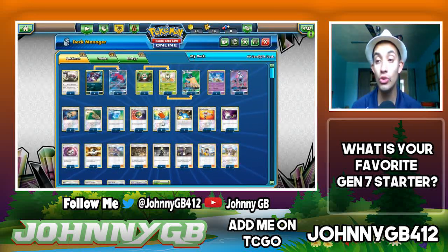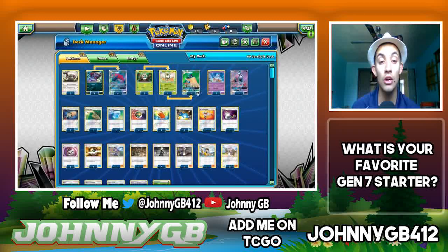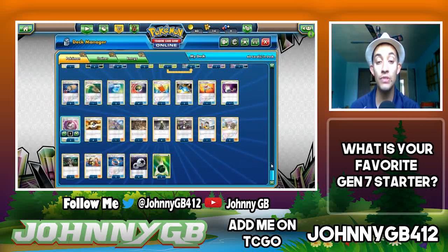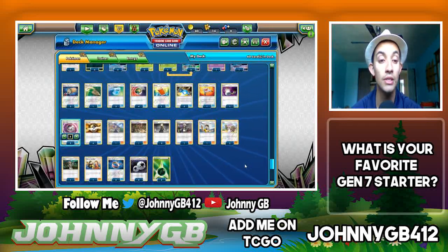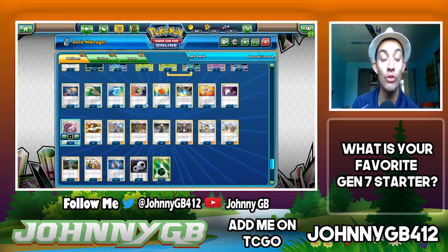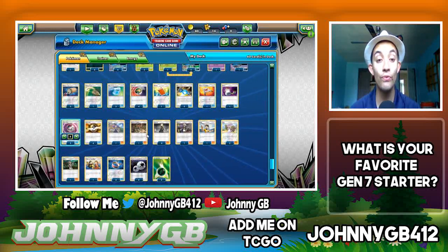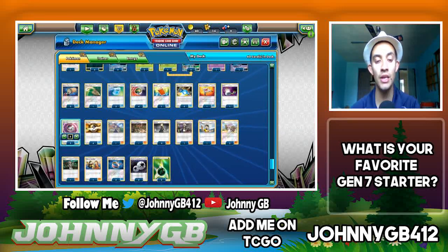Pal Pad to add supporters back into my deck, four copies of Nest Ball to search out basics — my Zorua, my Rowlets — get them onto the bench as soon as possible. Three copies of Rare Candy, one Rescue Stretcher, one Switch, three copies of Timer Ball for deck thinning. Four Ultra Ball to search and thin my deck. One Acerola to pick up a Zoroark when you have another set up. One Apricorn Maker, four Cynthia, one Guzma, one Judge, two Lillie, one Mallow, one Pokemon Fan Club, two Choice Band, and a four-to-two energy line.